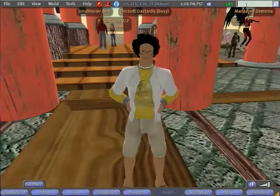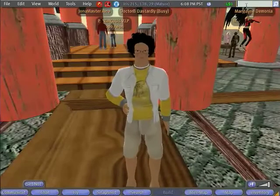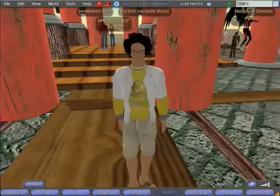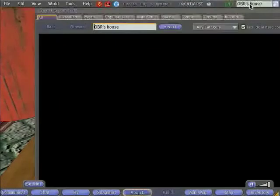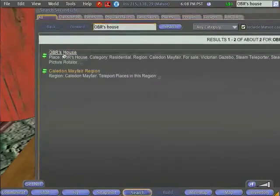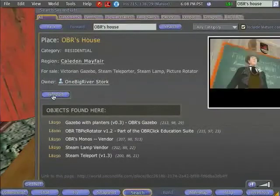To start off, we're going to need to pick up some supplies, including some textures and some scripts that will be useful. Those are stored at my house. If you want to pick up your own box full of supplies, you can just look for my house — search for OBR's house here in the right-hand corner in the search box. You'll see OBR's house, and then you'll see you have the option to teleport there. Go ahead and click Teleport.